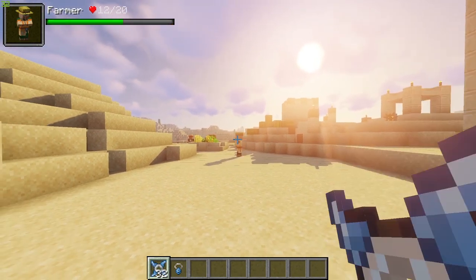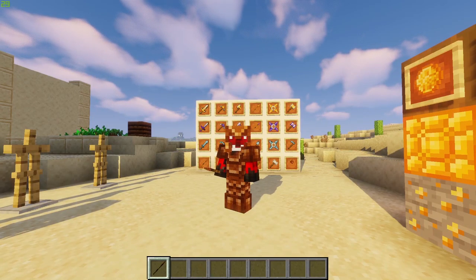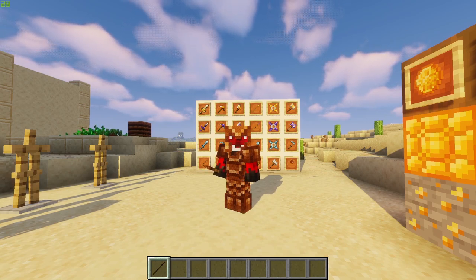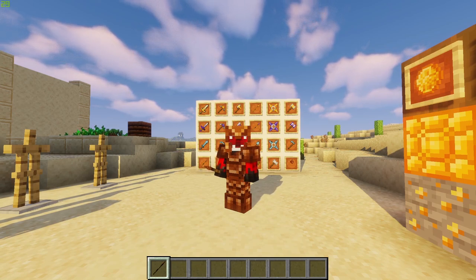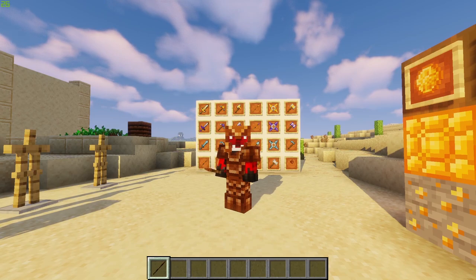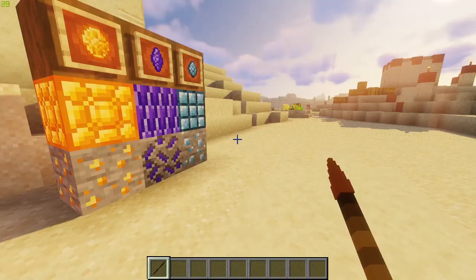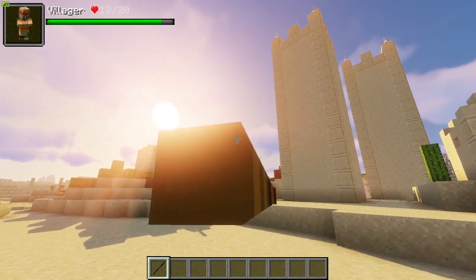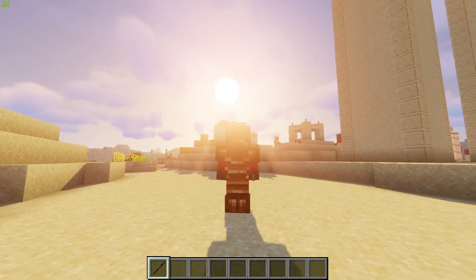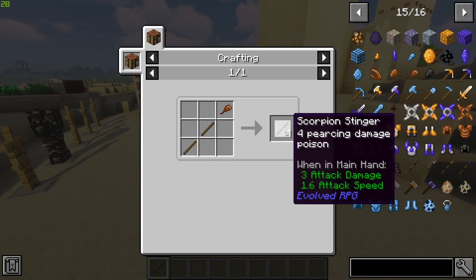Now let's look at the chitin armor set. It's made from the body parts or shell of one of the mobs in this mod — a scorpion-type creature. These weapons will also give poison to your enemies, and wearing the full suit of armor will give you poison resistance. I'm currently wielding a spear — it looks awesome. You load it back to get further range as with most spear mods. The weapon is crafted like this and gives you four stinger spears.